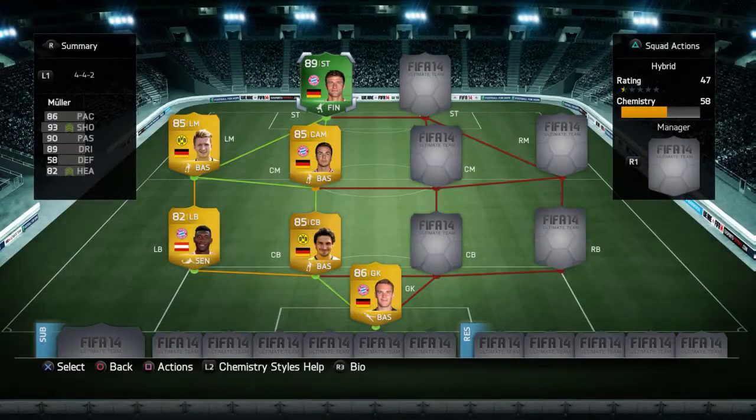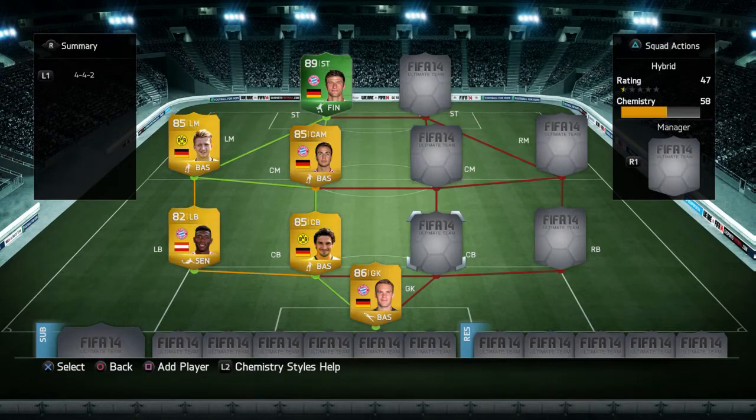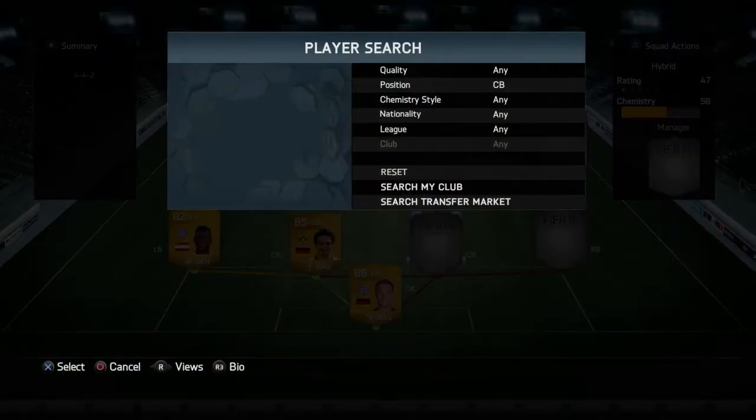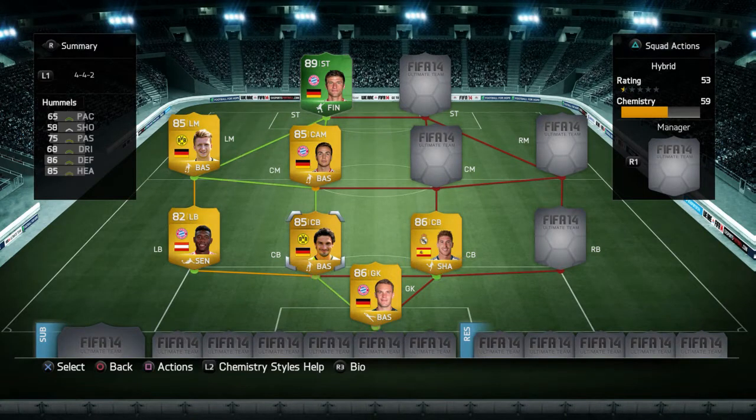At the striker position we have International Man of the Match Thomas Müller. This card is ridiculous — 86 pace, 93 shooting, finishing up to 96 with the Finisher chemistry style, and 85 heading. It cost me a lot of coins but it's worth it.